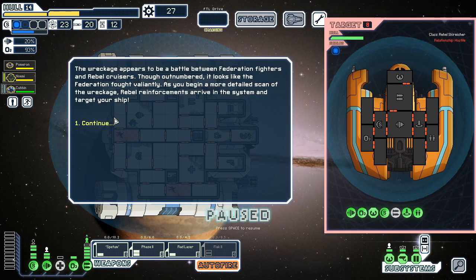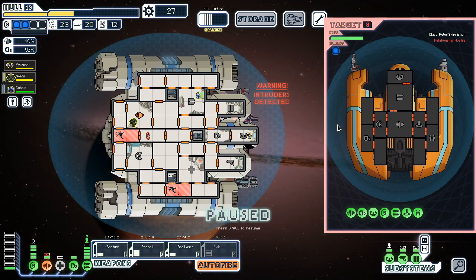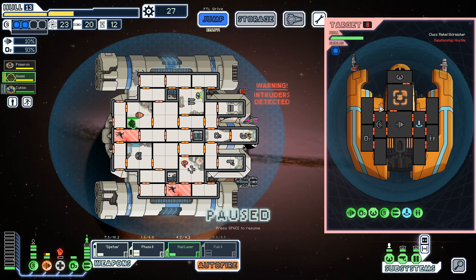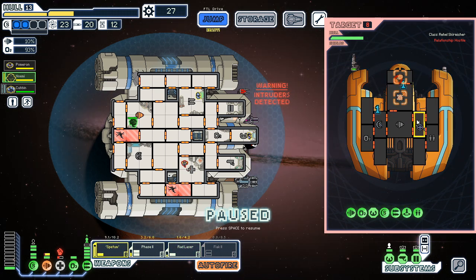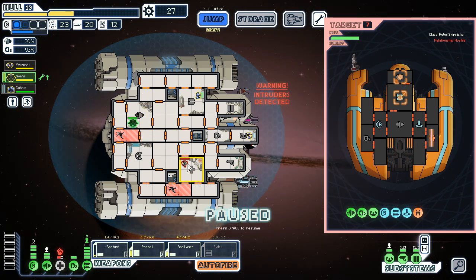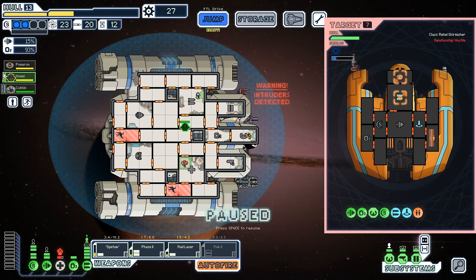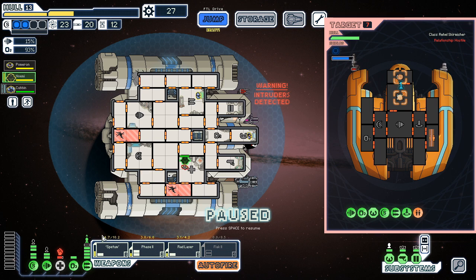I can also turn on flak, which I probably should do most encounters. Still not doing it because I'm dumb. Grab laser - piloting, that's actually pretty good. Okay let's fix that - just fixed 28 things already. Absolute madness.